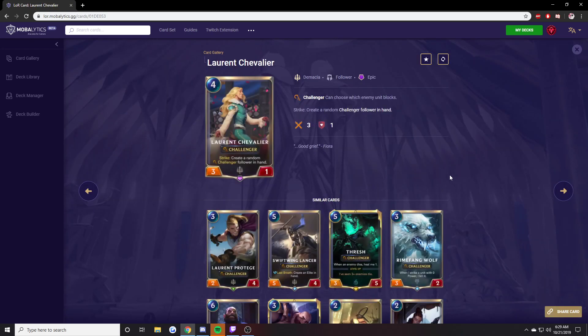Laurent Chevalier. Actual garbage. It's actually terrible — 4-mana 3-1 that creates a random Challenger in hand. Why would I not just play a better Challenger? Why would I not replace you with Laurent Protege? If I wanted a Challenger, I don't want a random one — I want one that does something specific, like Swifting Lancer, who I think is great. So this card is terrible.